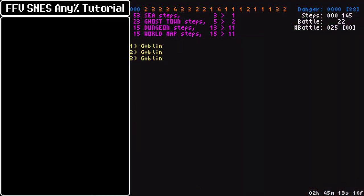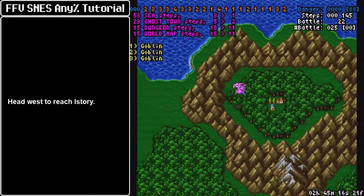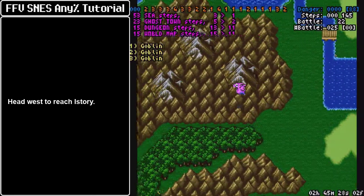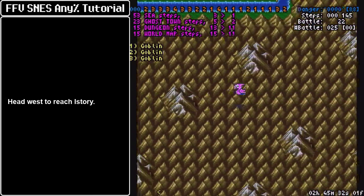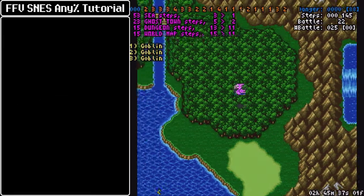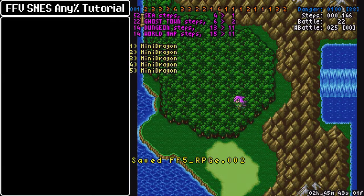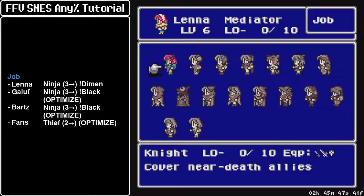We can leave the village — that's everything we need to do here. You can half-step on the chocobo, but don't worry about the step route here; it's not that big of a deal. Now we gotta reach the forest. Keep going west — the Black Chocobo cannot fly over these tall mountains, so shuffle around until you reach the forest. You can land anywhere here.